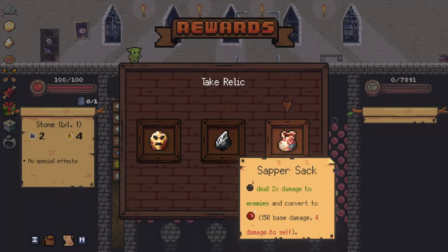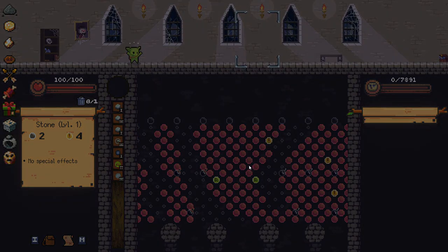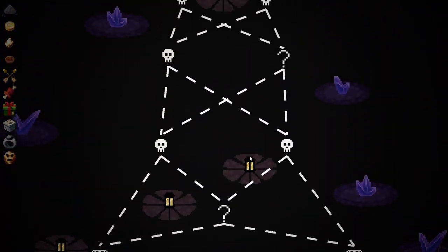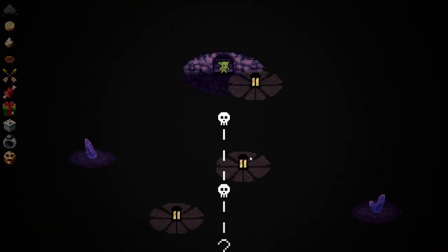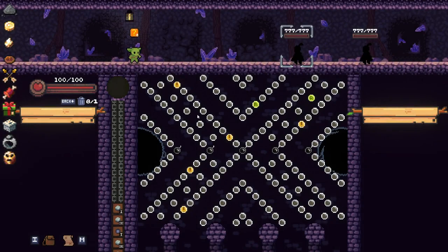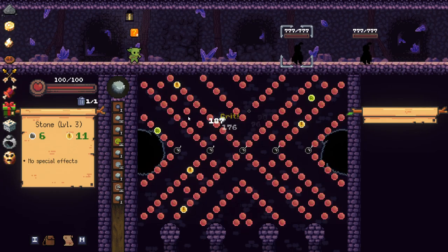Attacks gain plus two, plus three, but you start with confusion. Let's go with that — I don't even know what confusion does, but I'm interested to find out. And into the last area — let's see how this goes. Oh, it means I can't aim. I mean, that's fair enough, honestly — I don't really mind that. Starting with a plus two, plus three is pretty incredible. It's going to mean a lot of high damage.